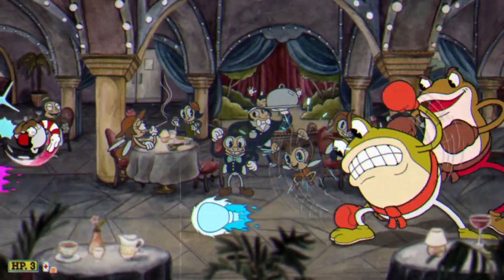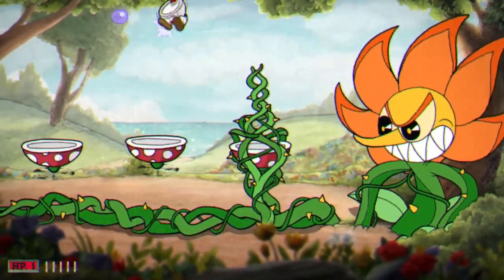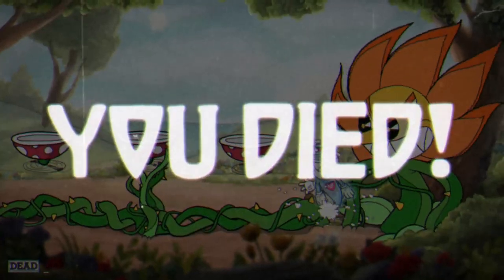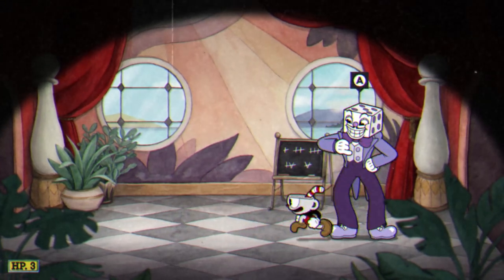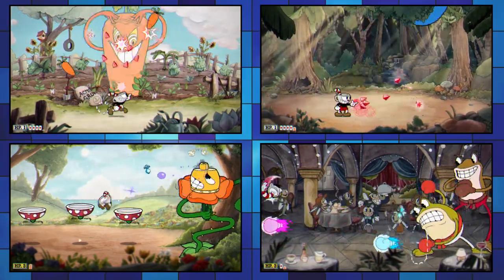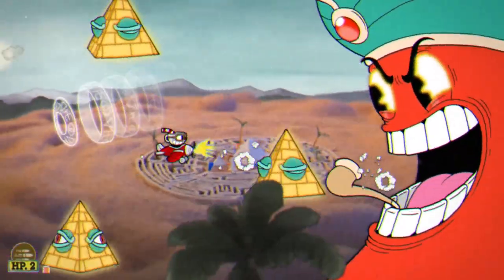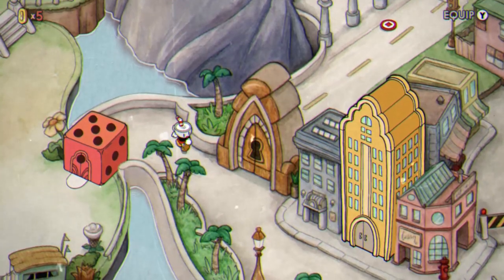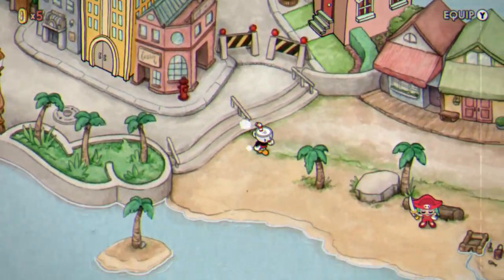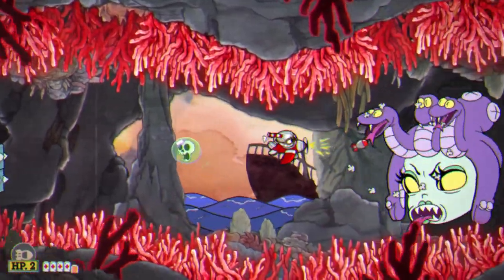After that, all bets are off. Hildeburg, Ribby and Croaks, and especially Cagney Carnation give you a taste of the rest of the game. At this point the difficulty curve seems to cease to exist — I actually found some bosses from the final world easier than some in the first. There's a tonal change between worlds though. The first world's bosses are more playful, the second is more fantastical with a dragon and a genie, and a little scarier with Beppi the Clown. The third world contains more devilish designs closer to the evil side of things, featuring a killer queen bee, a mad scientist, and a Medusa-looking character.